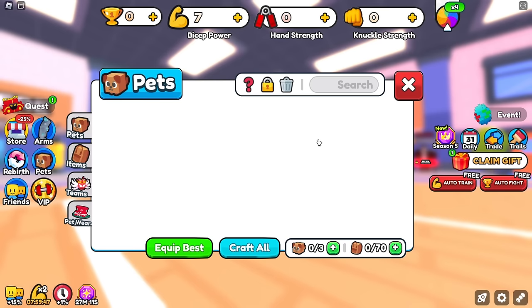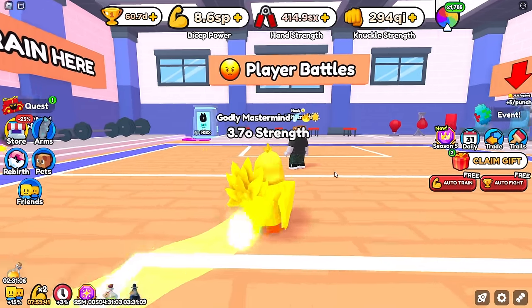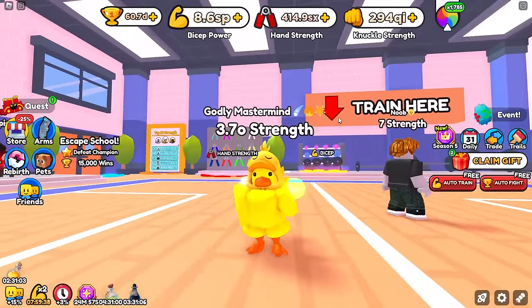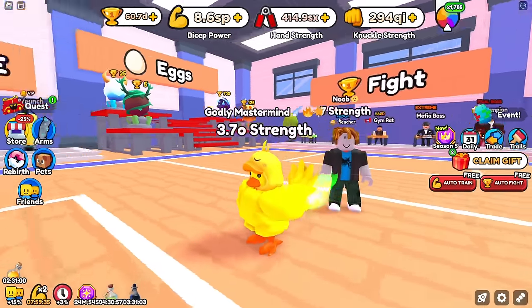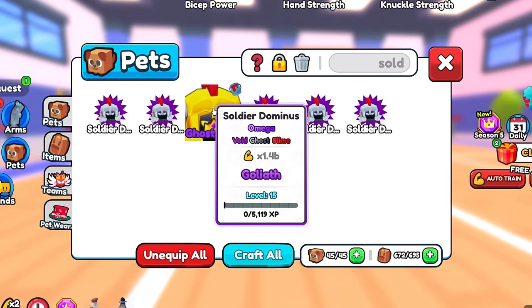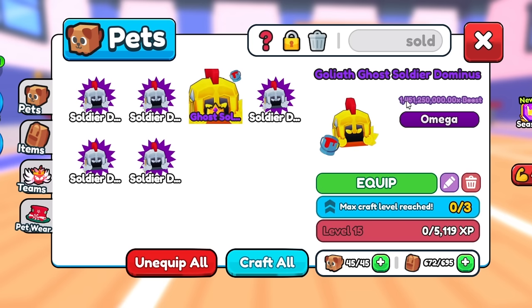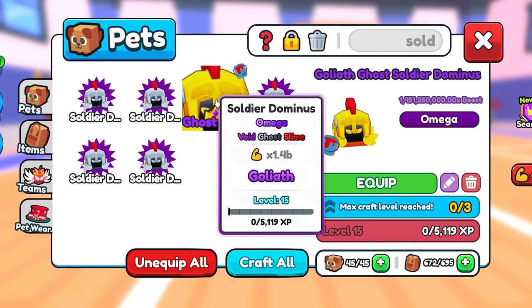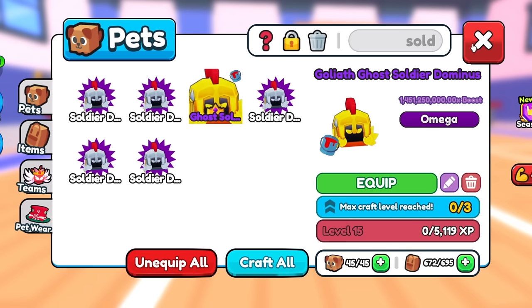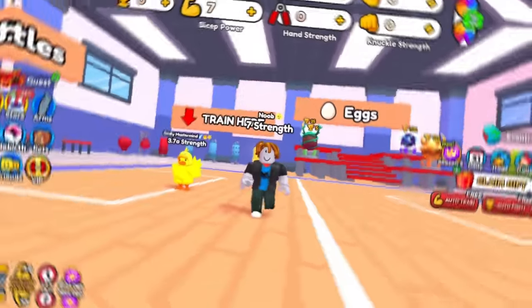We don't have the pet on this account — it's over here on my main account, which happens to be in the same lobby. This account is a little bit better, not quite a noob. The pet in question is the newly released free-to-obtain Soldier Dominus pet with a 1.45 billion multiplier, which is about two times stronger than the pet I last did this challenge with.